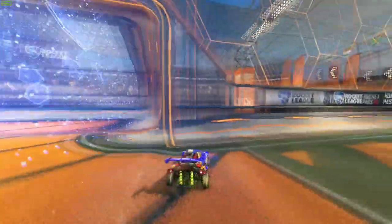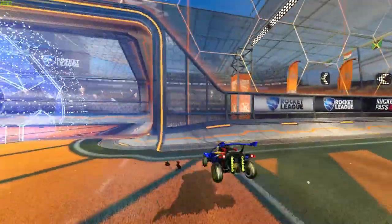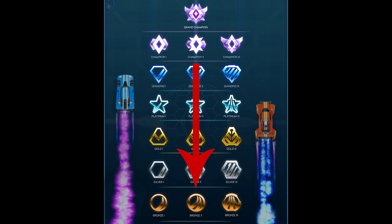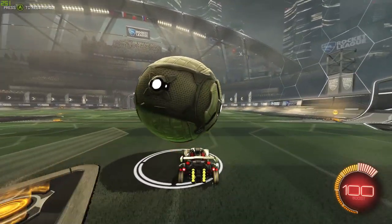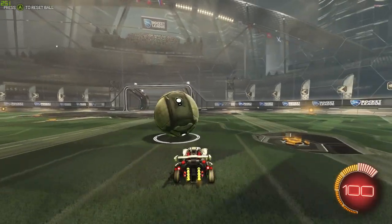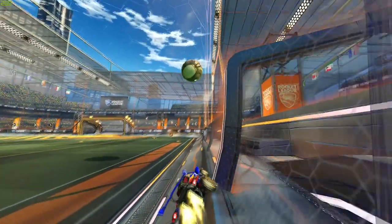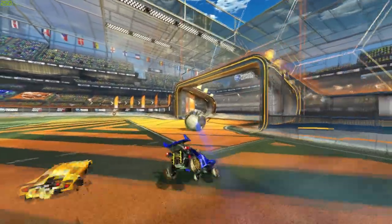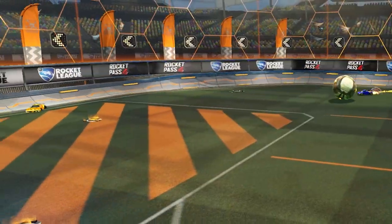This last technique is especially useful if you suck — so I use it all the time. It's most effective in ones and twos when you get a dribbling opportunity. It doesn't work as often once you reach Champ and above, but anything below that it works almost every time if you do it right. When you get into a dribbling scenario, most of you will try to dribble the ball on top of your car and go for a flick, and many of you will lose control. When the ball is rolling in front of you and the defender is sitting in goal waiting, you're going to surprise them — not with a dribble, but a simple rolling shot.